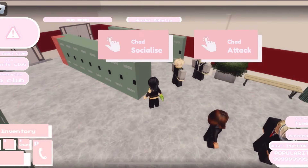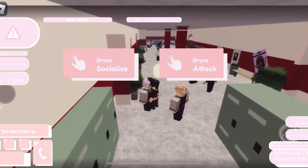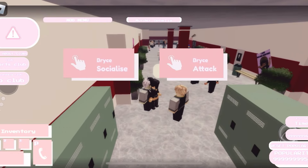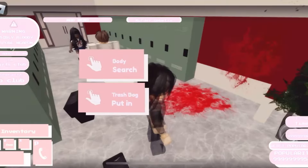We're gonna go ahead and take him out. Once we're done with him, I'm gonna go ahead and get myself an axe to take out his friend as well. And that's done too. Now that they're both gone, this should be a lot easier to do. I'm gonna go ahead and clean myself off.